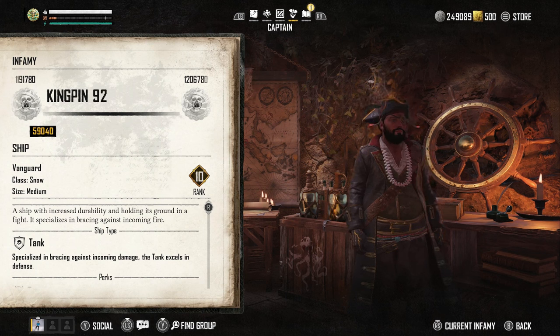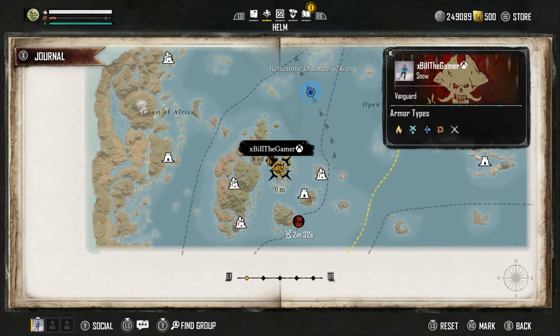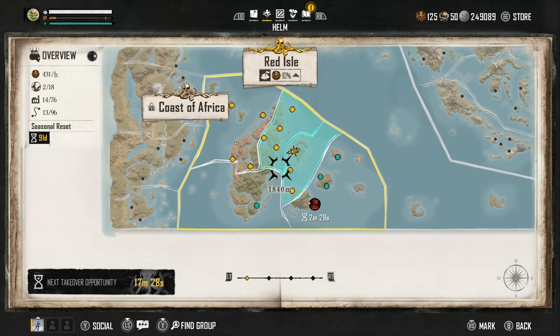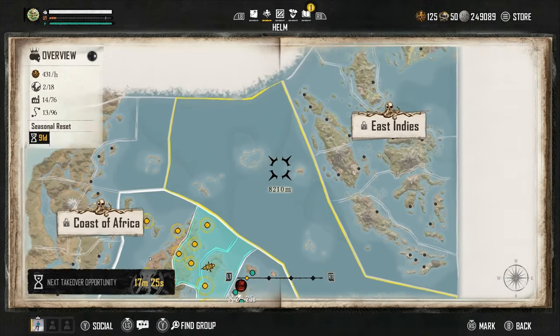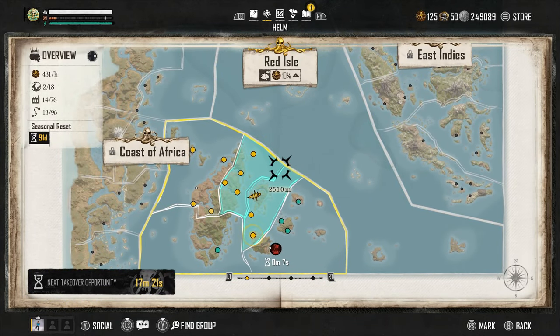Once you reach Kingpin, you're going to unlock the Helm. You start off in the Red Isle, and then you can eventually go to the Coast of Africa and get East Indies as well — but it's 5,000 Pieces of Eight to unlock those regions as well.